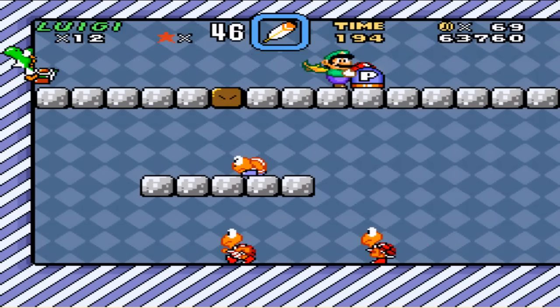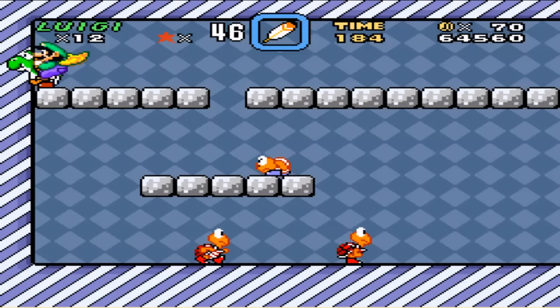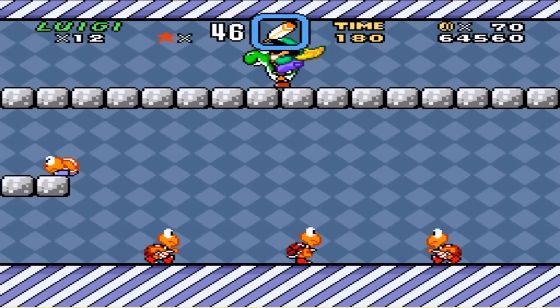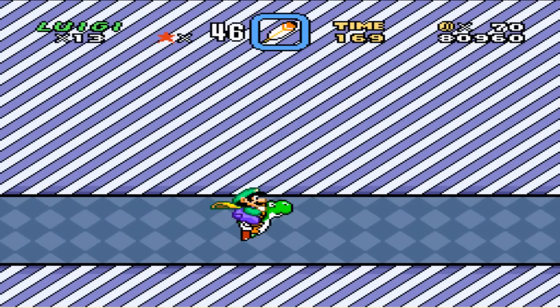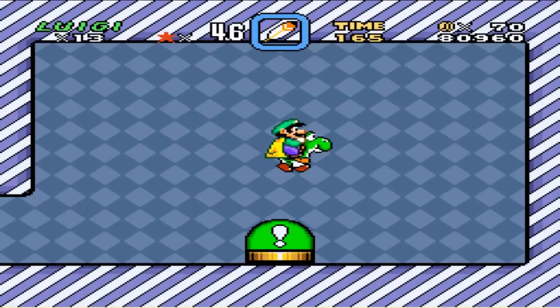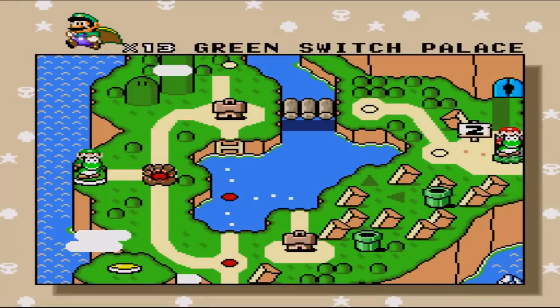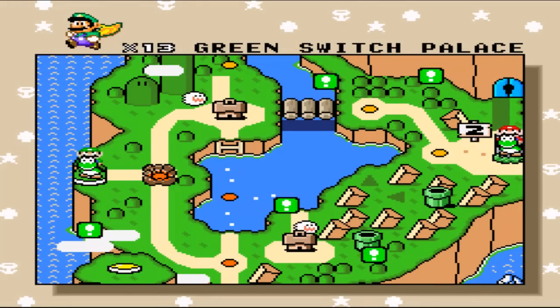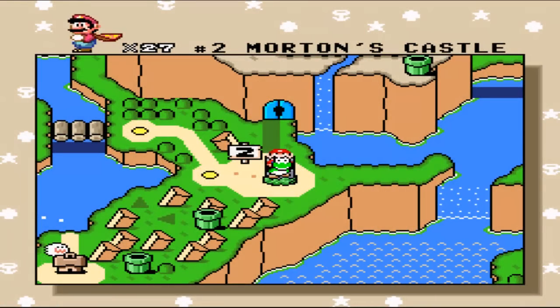Next is the Green Switch Palace — no secret here either, but this one I always have trouble with, so you get to watch me mess up probably. What you're supposed to do is let it fall down there and let the guy kick it, then chase after it, and it should hit all of them for a one-up. I mess that up usually — I suck at that one pretty bad. There are only like four switch palaces. Now there are all your green blocks filled in, and all the green blocks will now contain feathers, which is the best weapon in this game.